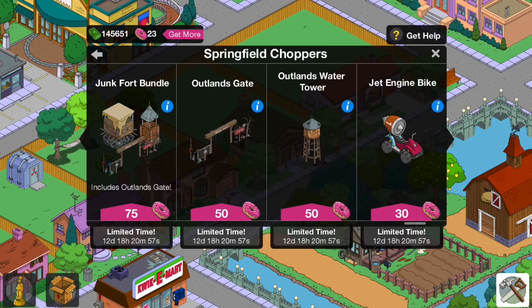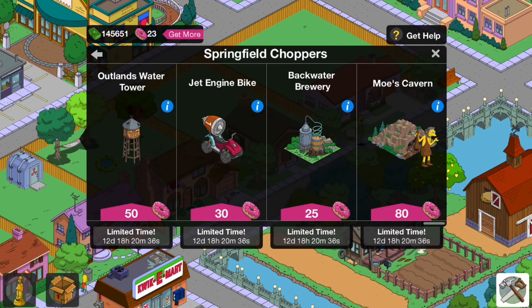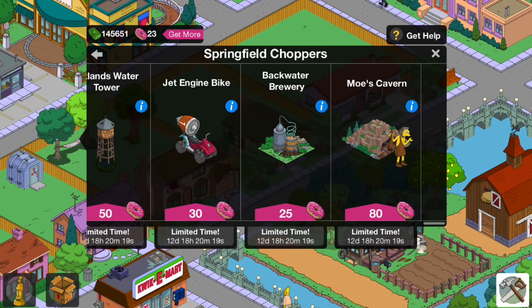The Junk Fork Bundle includes the Outlands Gates and the Outlands Water Tower. If you want to get the Outlands sort of thing, I'd go for the Junk Fork Bundle if you can choose one, because it has a load of stuff in it — for 75 doughnuts, and those are all rare so you can't get them anywhere else. The Jet Engine Bike is in the vault — I would personally not advise getting that from this event. The Backwater Brewery you can also get way cheaper from the vault, so you shouldn't get those here.